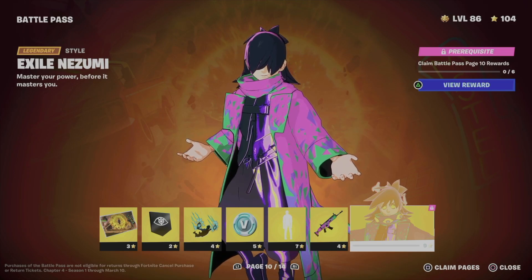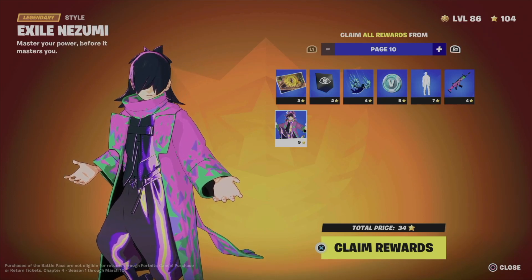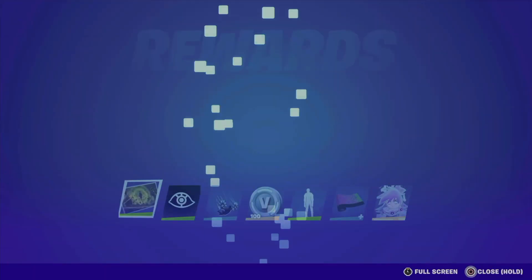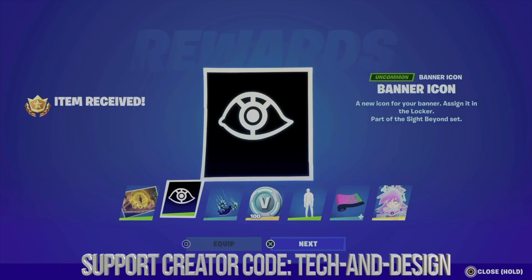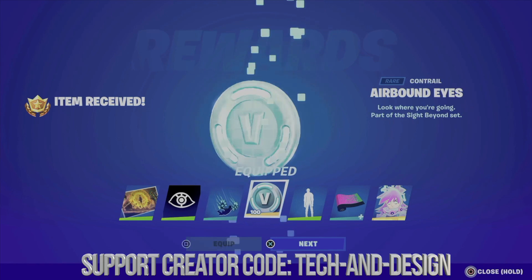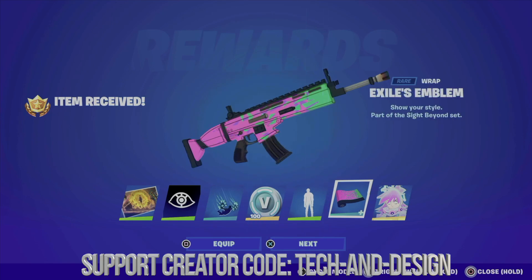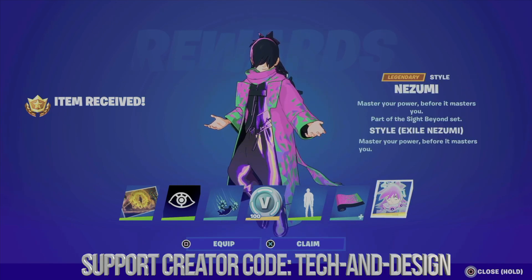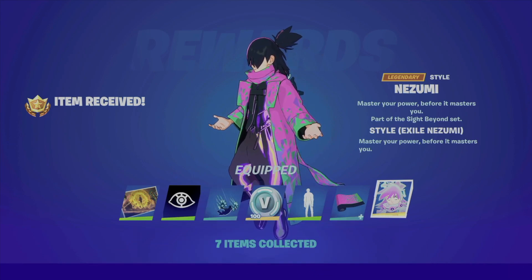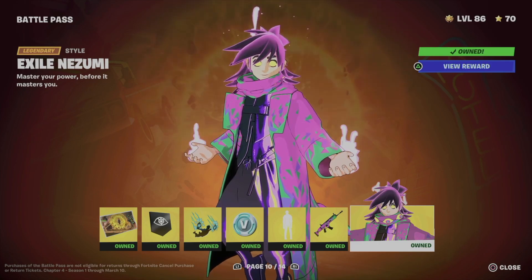This is page 10 by the way, and I am level 86. We're going to claim pages and claim all rewards. We'll get the loading screen, move on to the next item, equip this, get V-Bucks, the awesome emote, the wrap, and finally the awesome style for the skin. To unlock that style you do have to claim all the other rewards before it.